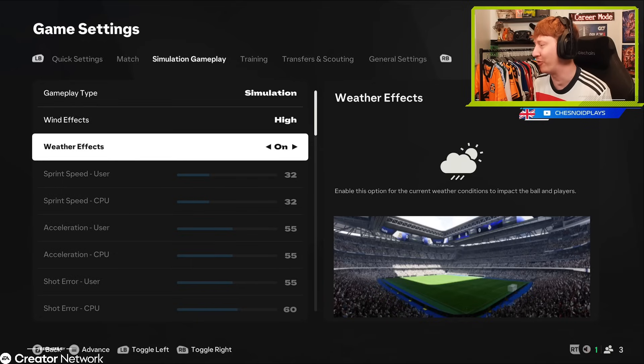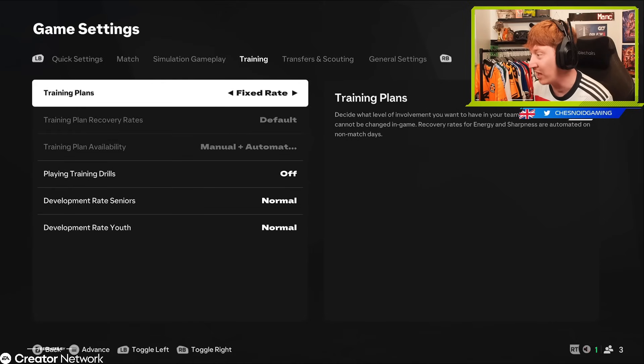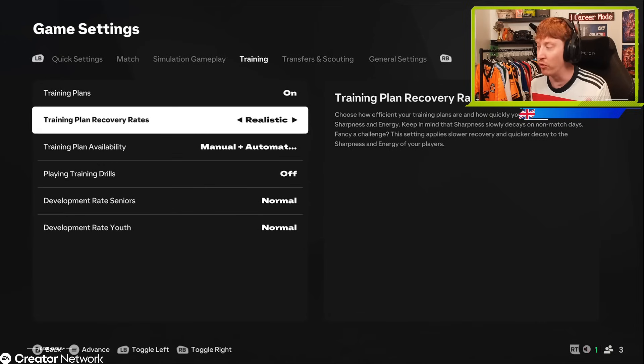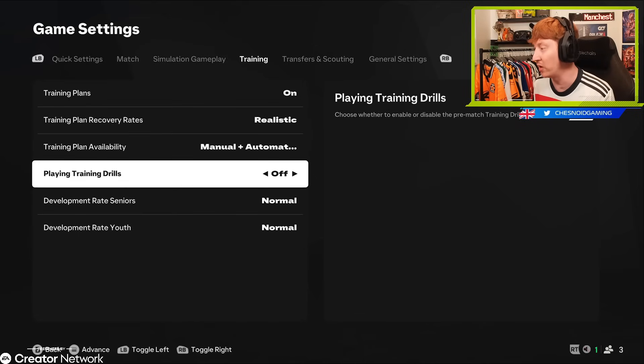There are weather effects - if it's wet or snowy, things will play a little bit differently to baking sunshine. For training, you can actually turn training plans off altogether if you wish. However, we'll leave them on, and you can determine how quickly or slowly players recover their sharpness and energy. Rather than just a default rate, you can have light so they recover quicker, or realistic so they recover sharpness and energy slower, meaning you'll have to manage your squad better. That's what I'm going to do. I'm not going to play the training drills - we never did that last year either.